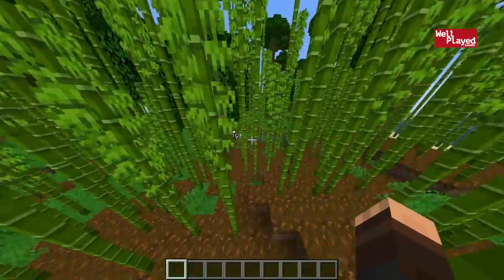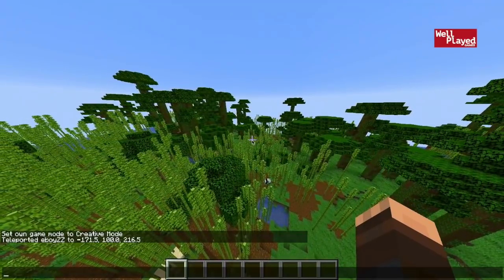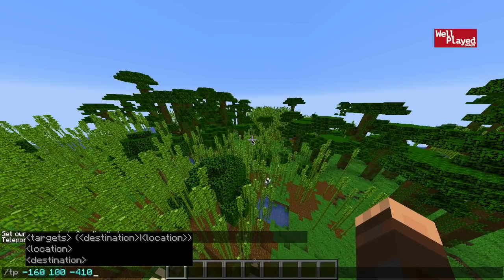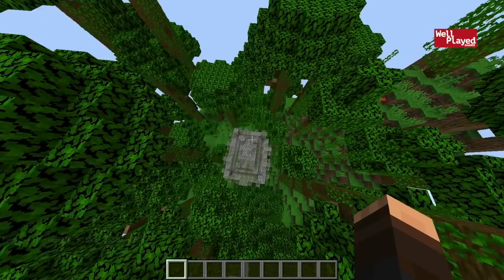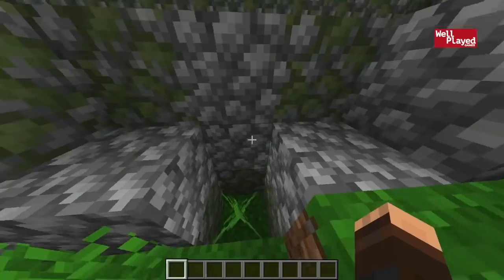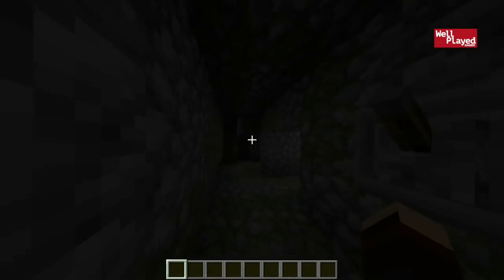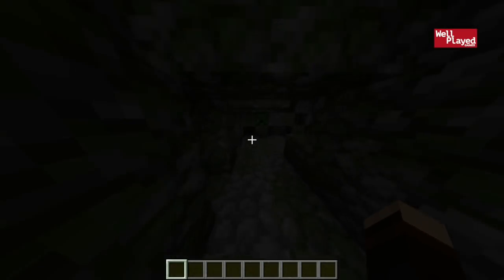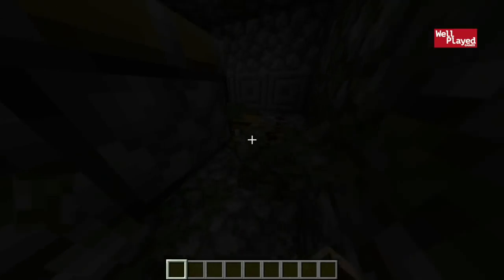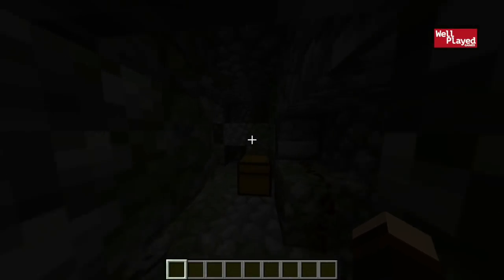Definitely a fun place to check out. You can go ahead and find the little panda dudes. Now, a bamboo forest is good, but if you head over to the coordinates negative 160, 100, negative 410, you will find yourself a jungle temple. So after you've spent enough time playing with all the new pandas and figuring out what to do with your new bamboo, you can hedge your way into the jungle temple. It does have a couple of chests down in the dungeon with some good valuables, and a redstone room with another chest.